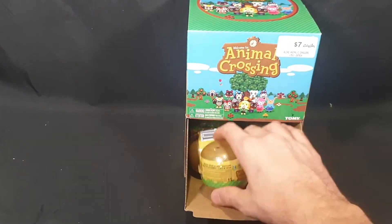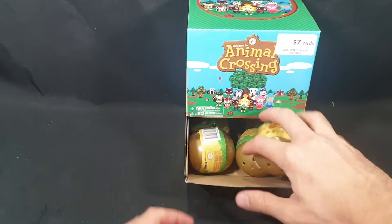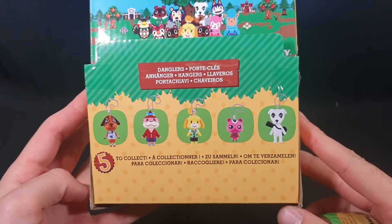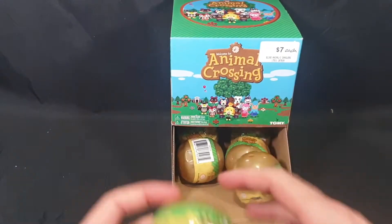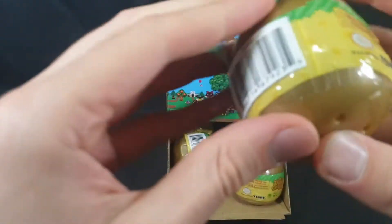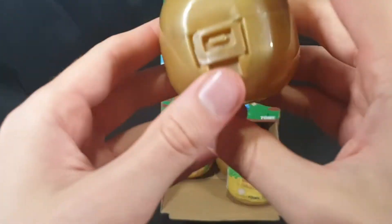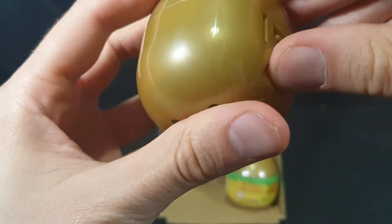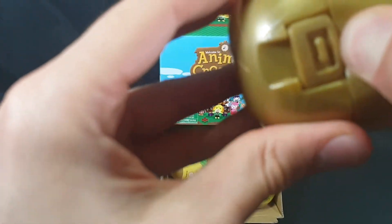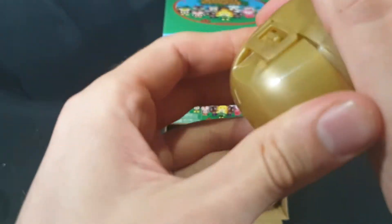Let's put that to the side and start opening them up. First up, there we have the five to collect, and now let's go ahead and start opening them up. There should probably be a perforated tab — there we go — and then we can flip that open. It looks like it's okay sealed, which is interesting, not seen that before.